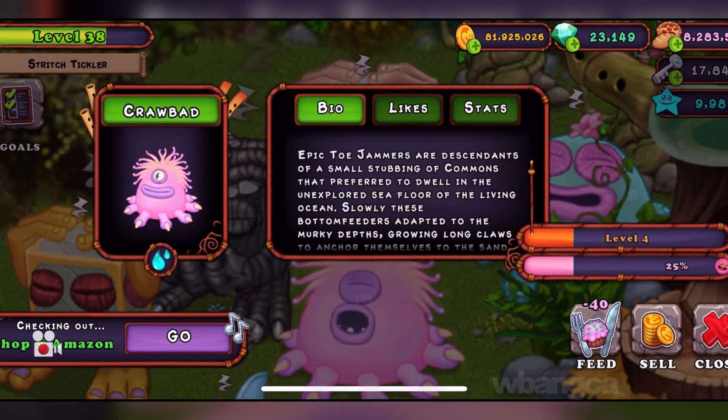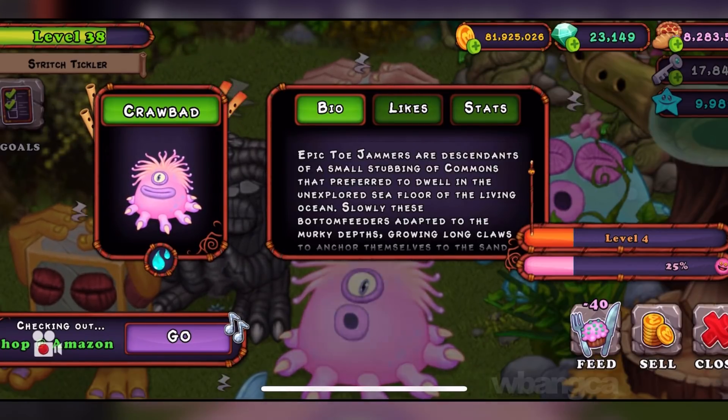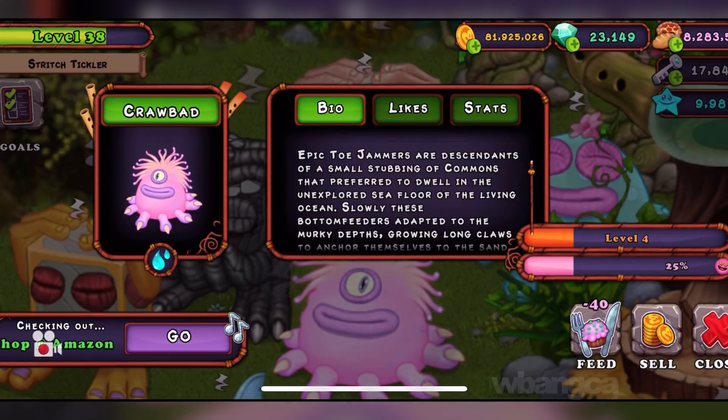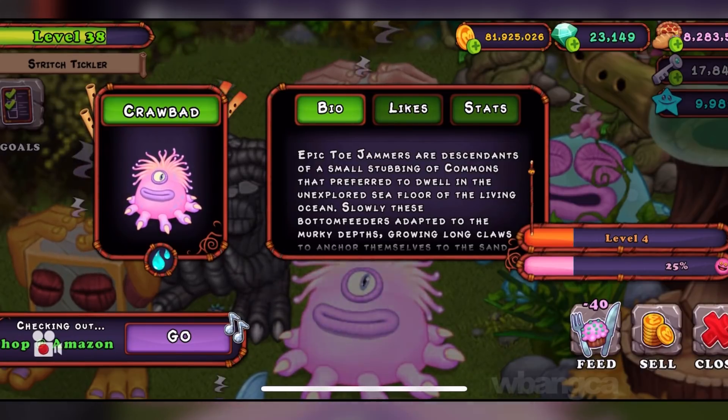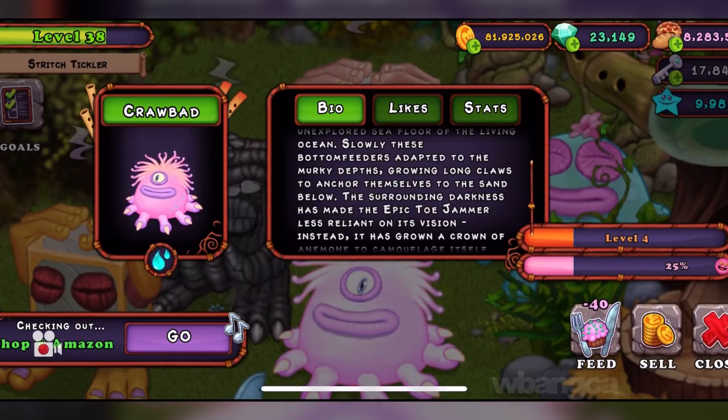Let's go over the bio a bit. The epic Toe Jammer are descendants of a small stabbing of commons that prefer to dwell in the unexplored sea of the living ocean. Slowly, these bottom feeders adapted to the murky depths,